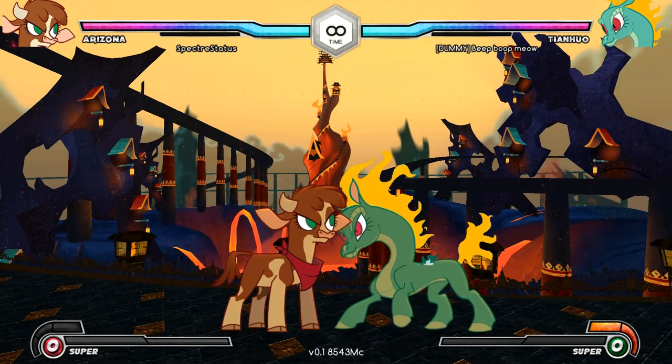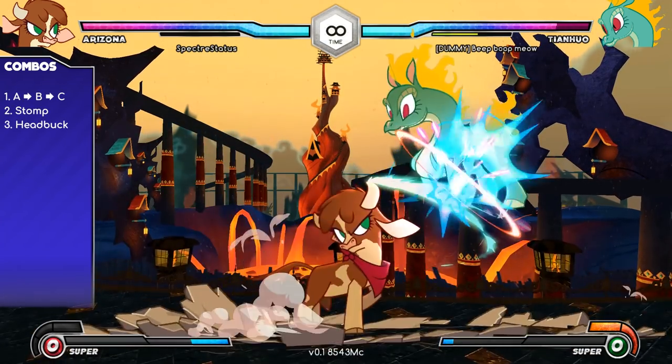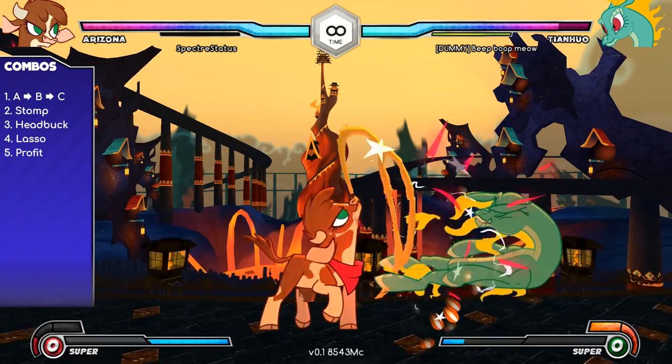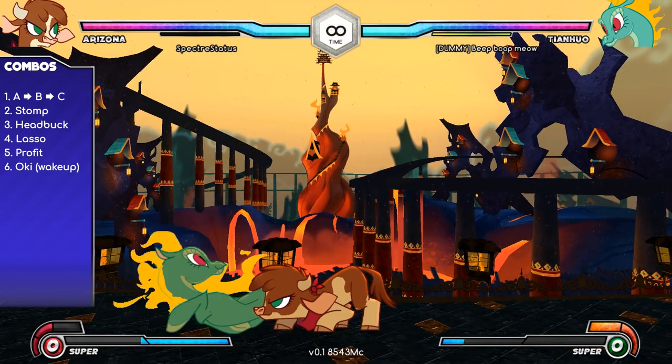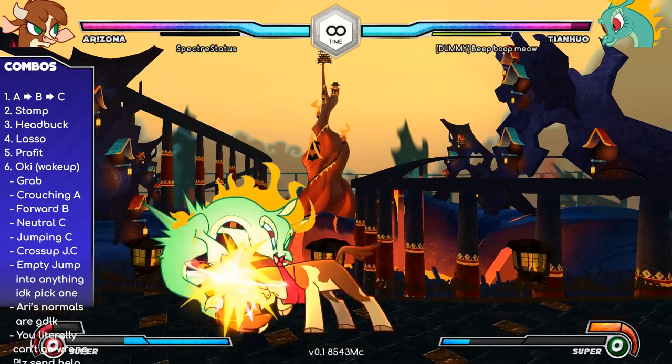Arizona's general combo flow goes something like this: Normals, Stomp, Headbuck, Lasso — repeat. Even when your opponent hits the ground, they're not safe. You can use almost any move while they're standing up and have a good chance of hitting them.